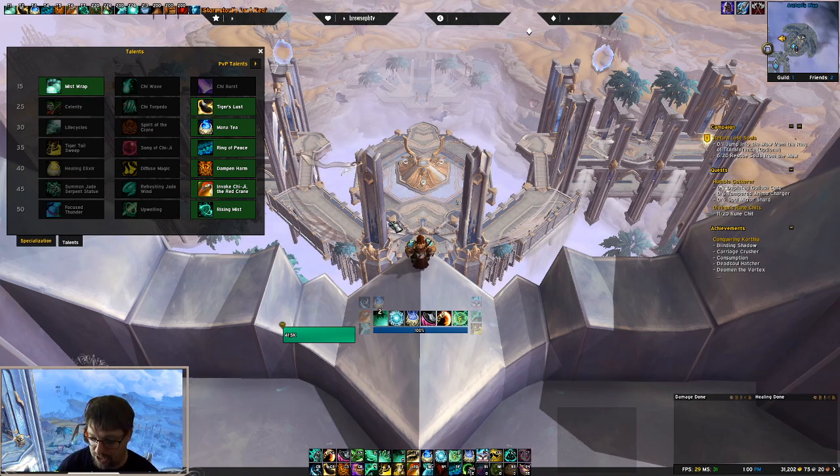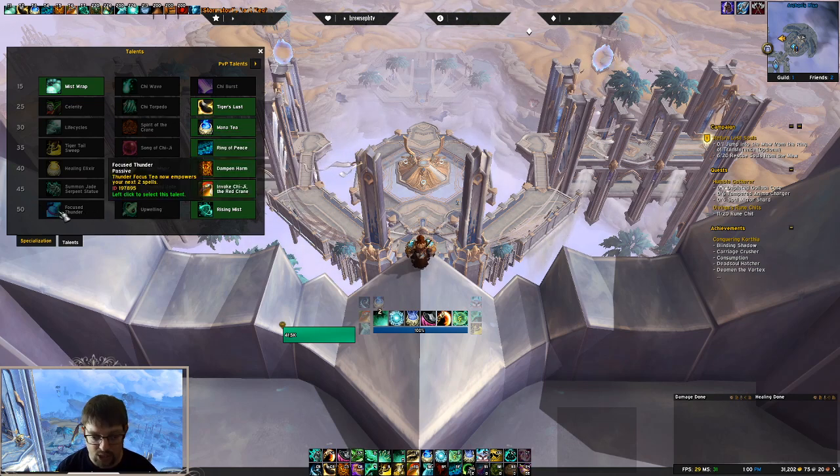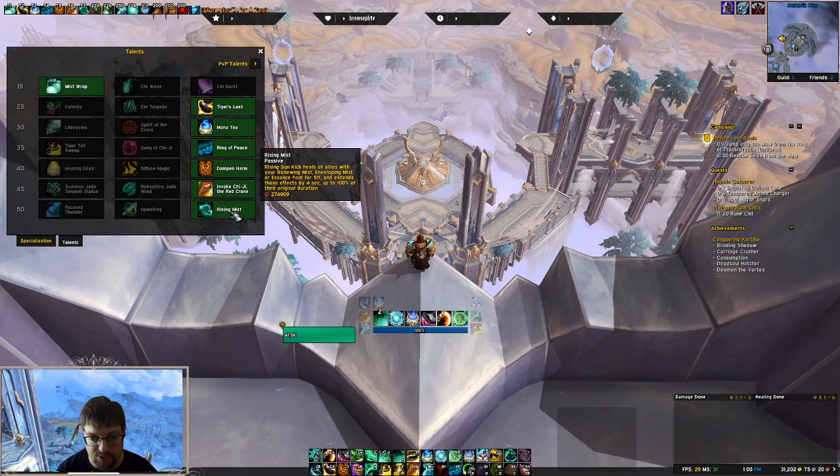Overall, the build I don't think has changed. In fact, I think this build has become even more solidified as the build to go with the damage buffs that Mistweaver got in Patch 9.1, making 2G and Rising Mists even more solid as the by far and away top talents. Upwelling builds you can still see every now and then, but for the most part I think those builds are dead. You might see some folks running Focus Thunder — it's very popular in PvP — but in PvE situations you're going to see pretty much Rising Mist across the board, bar none.